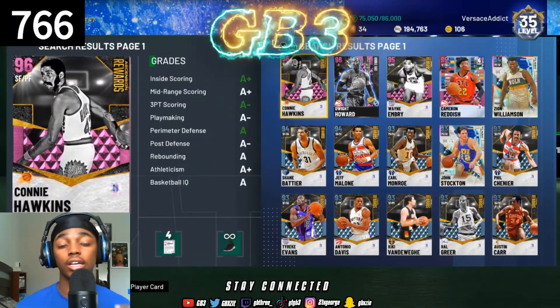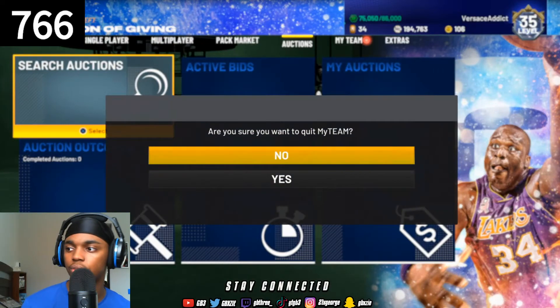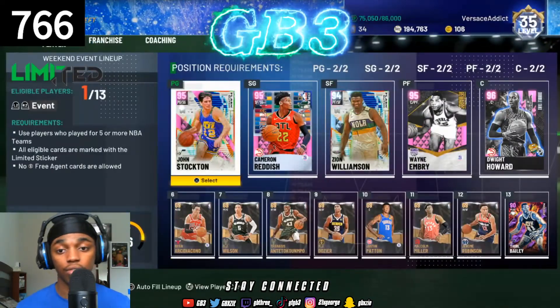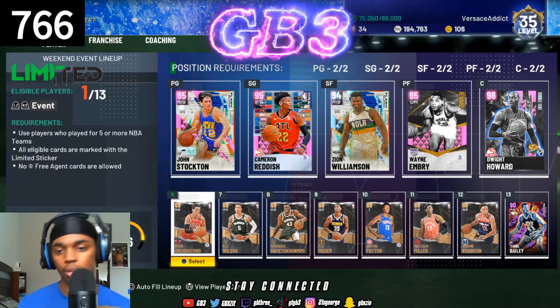The next thing you want to check when getting a new player is how he's going to work with your lineup. I only run five players - my starting five - and I put bronze players as my bench because it lowers my overall. It shows I'm 86 overall, so I play lower competition and I'm not going to be playing sweats all the time.